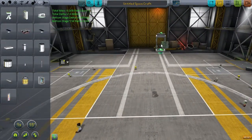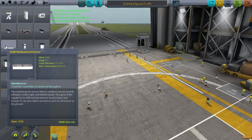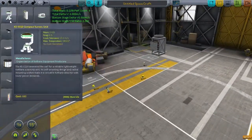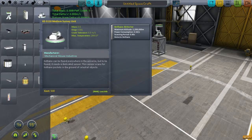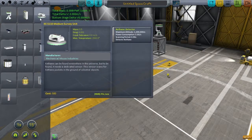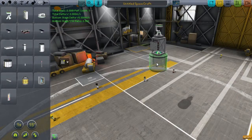Starting with a basic structural component, we want to add scanning equipment. This is our first contact with that little planet so close to the Sun, so we want as much data as possible - not just science points but actual maps so we can make informed decisions when we send real Kerbals. The long-term goal is to send Kerbals to every planet, but first robots go everywhere.